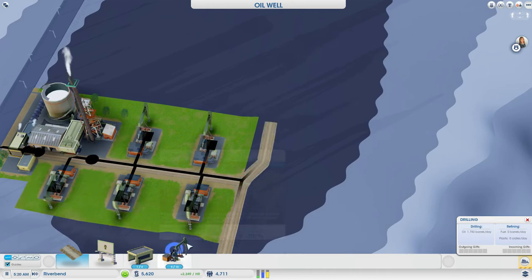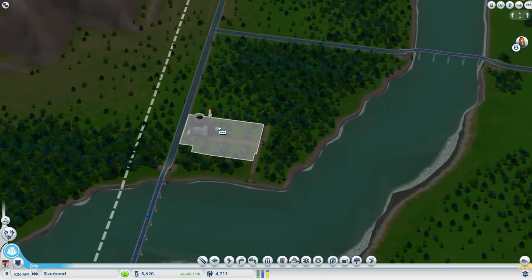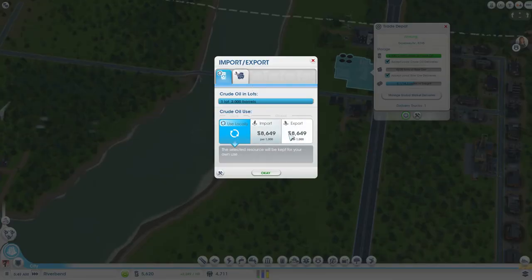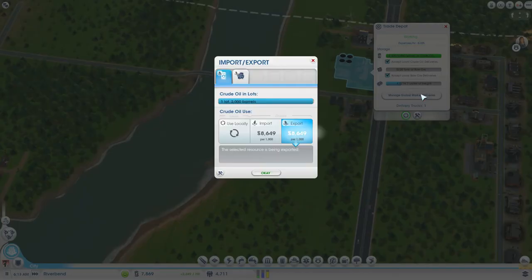Let's do something like that. I should be able to get all of this oil around there — okay, that'd be fine. Let's see how we're doing here. Oh right, I forgot to sell you — export. We're going to get a nice bit of cash there. Do I need to click okay? No, that's fine.